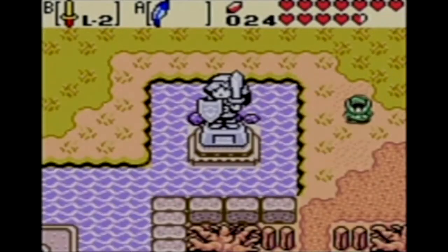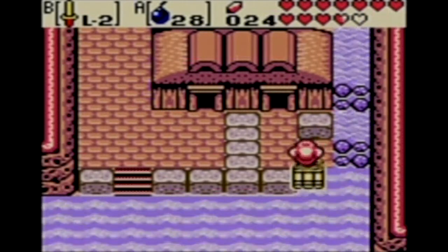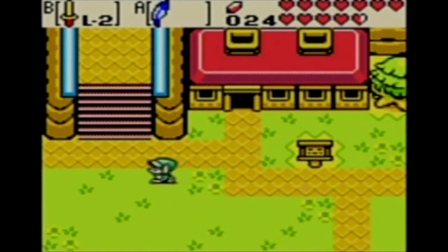There is one more notable glitch in this game, where if you go to Rafton's house and launch yourself onto the raft using a bomb, once you're on the raft you should be blinking. However, I haven't been able to do this, so either this glitch doesn't work, or I just suck at the game.